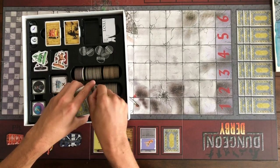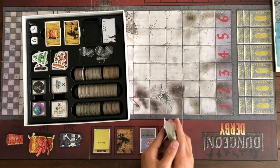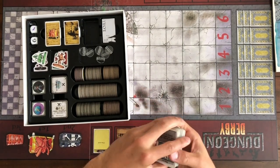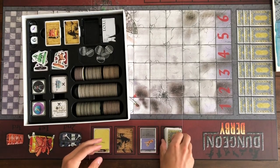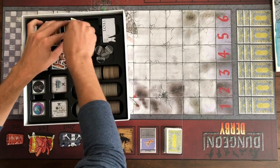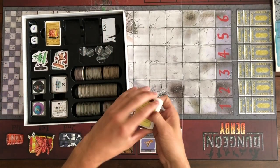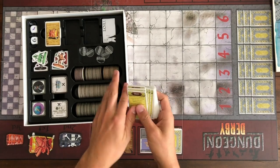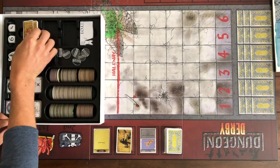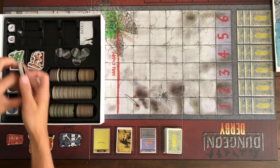We're going to take out the treasure cards, denoted by the grey and gold backing, and set them on the treasure draw pile on the board. We'll pull out the quest cards and set those on the quest draw area as well. Quest cards are for people who are out of money — you can only quest if you have less than the starting amount of 250, and they're there to make sure you stay in the game.